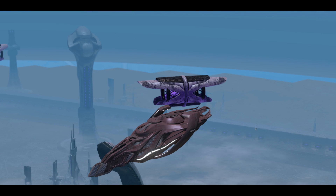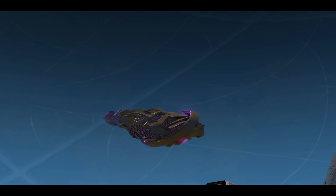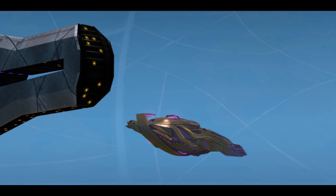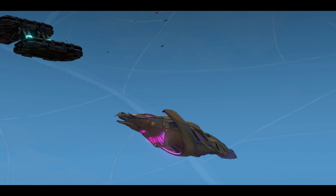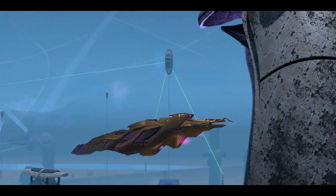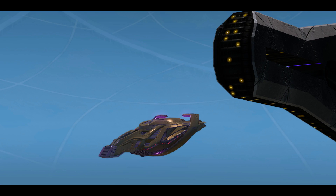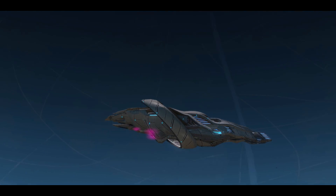We're jumping right into the first shield effects — these are all the rep shields by the way. Starting off with the gamma rep shield, which gives it that purple tone. I typically don't like the gamma rep because it's just too much purple, but at the same time it kind of actually goes with this ship a little bit — not entirely bad.